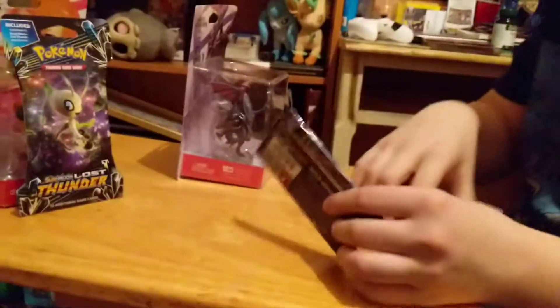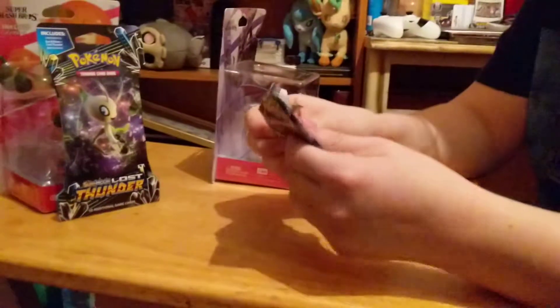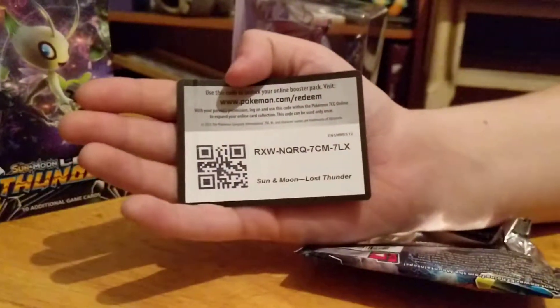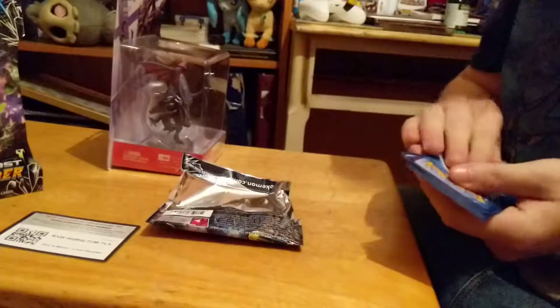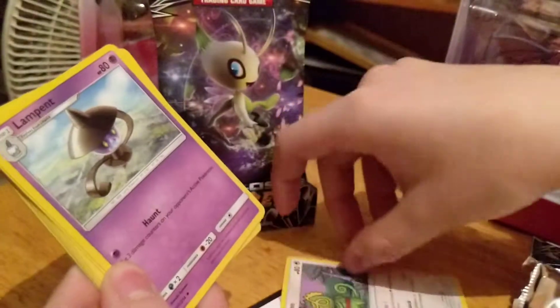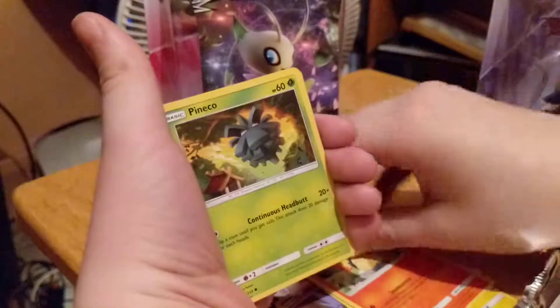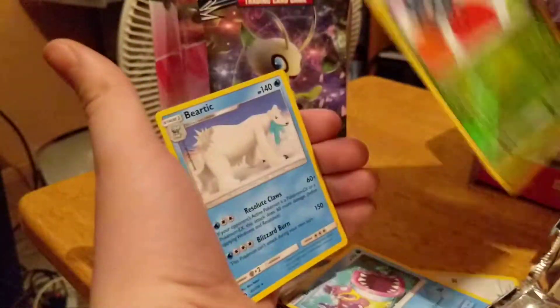You know what would be hilarious? If you just got an Ancient Mew card. I don't think they're in the set. I know, but it would be absolutely hilarious if you did. Okay, so there's a code on the back — I'm gonna give you guys the code. I think it's one, two, three from the back, and the last one's an Energy. We got Kecleon, Lampent, Sableye, Dedenne, Cyndaquil, Pineco, Eevee, Pokémon Let's Go, Bruxish — I never liked that one — Tangela, and Beartic.